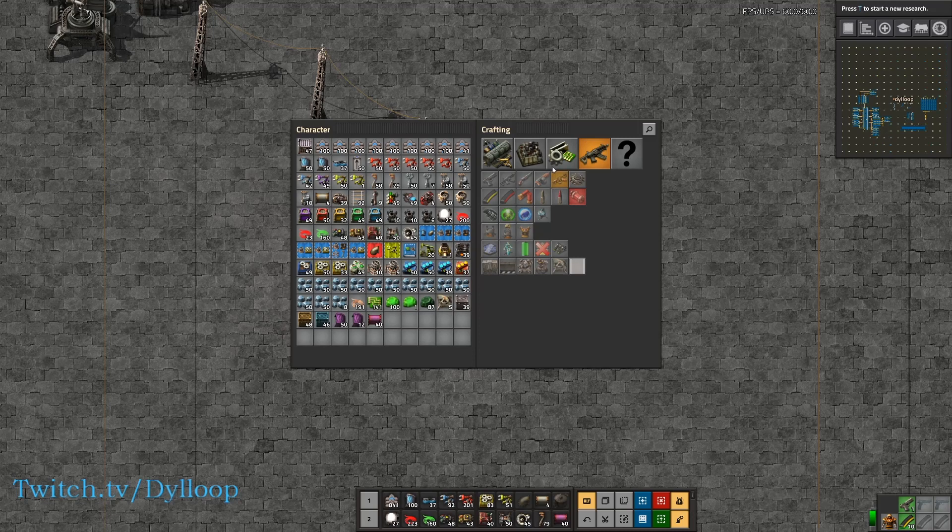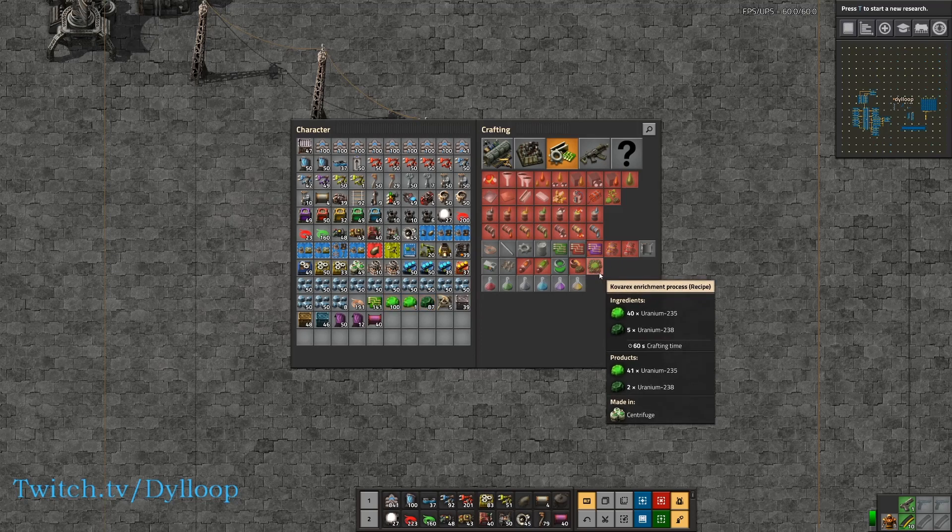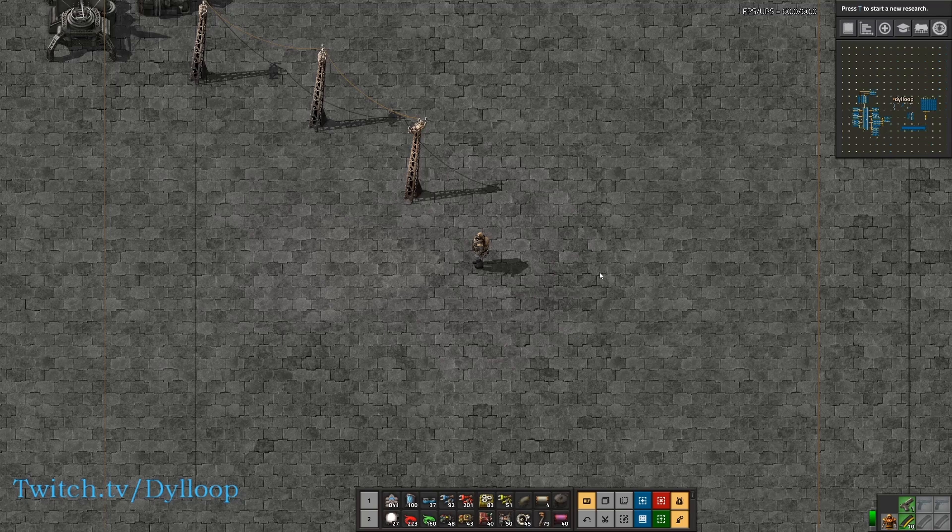As you know, the Kovarex Enrichment takes 40 uranium and outputs 41, and you don't want to send that extra piece of uranium on through the line. You want to loop it back into itself and fill the machine with it, but you do want the excess to keep going. We can do that with counters and combinators pretty easily.